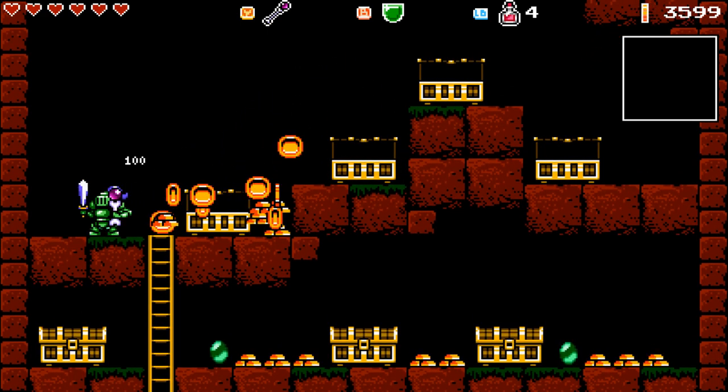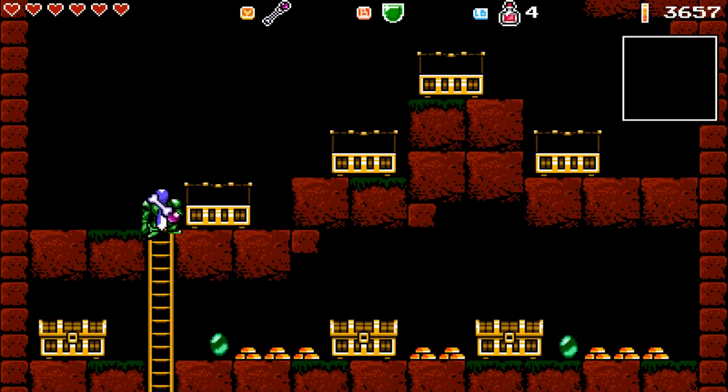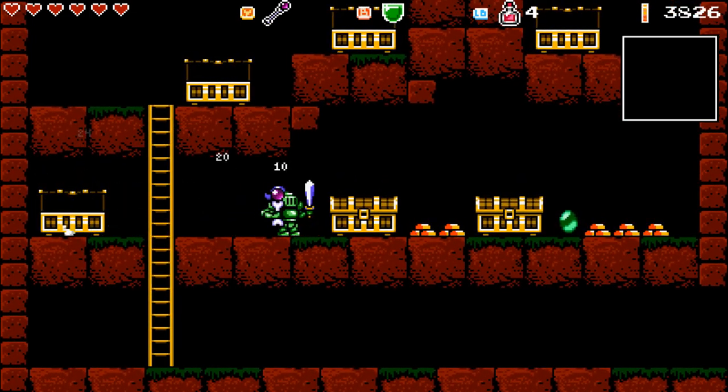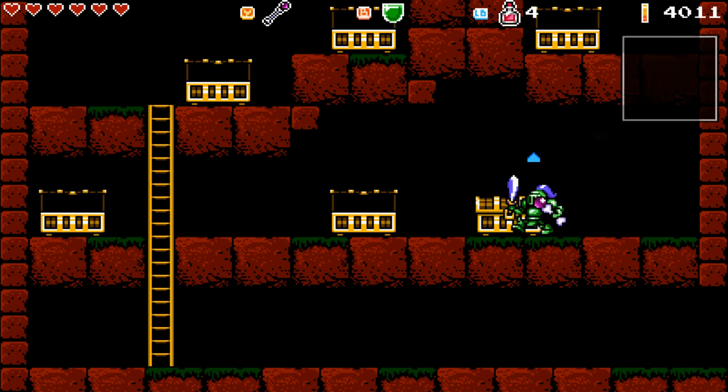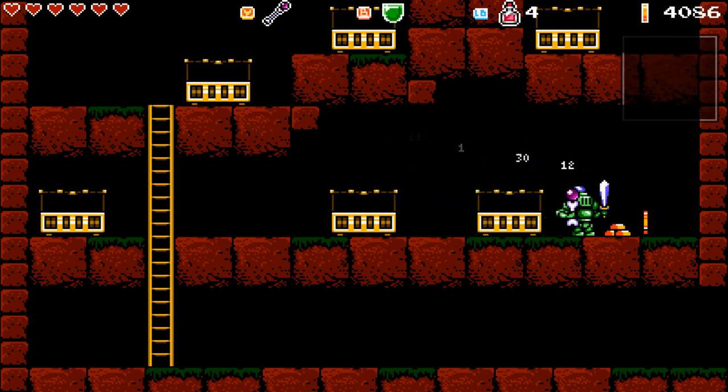I think this was an accident, because the rest of the game isn't this obtuse. I still complain about the plot trigger unlocking the gate to Poison Pavilion, but honestly this is worse. Hopefully this is fixed in a future update.